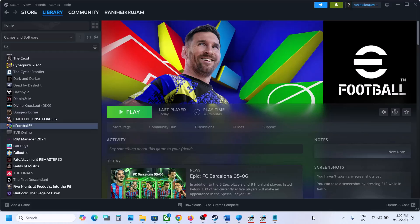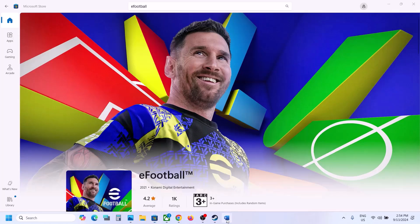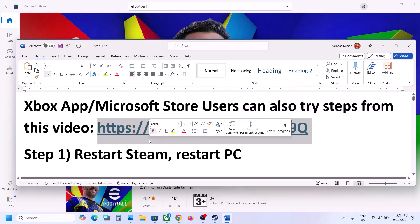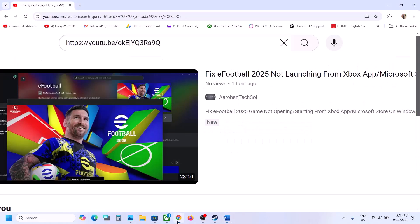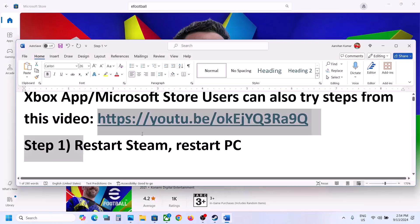Hello guys, welcome to my channel. Today in this video I'm going to show you how to fix the black screen issue with the game on your Windows computer. If you have the game on Xbox app or Microsoft Store, you can also try steps from this video — I made a separate video on this you can follow. Now the first step for Steam users: restart Steam.